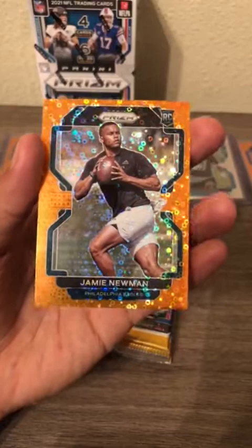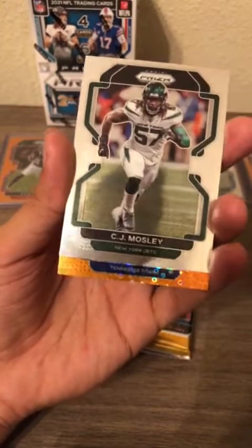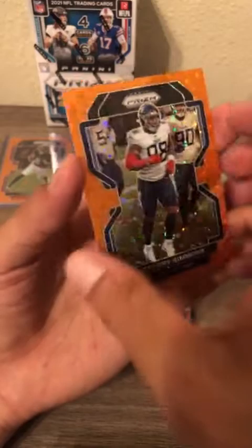Next pack: AJ Dylan, Eric Metcalf, CJ Mosley, Tennessee Titans orange disco — Jeffrey Simmons orange disco for the Titans.